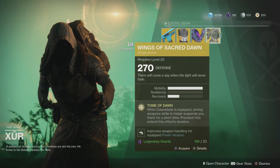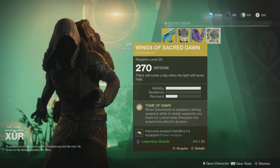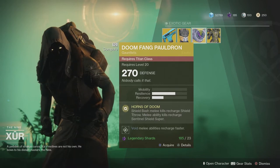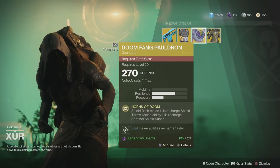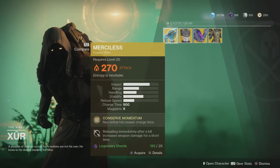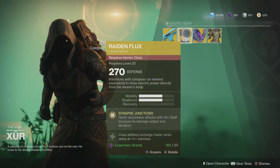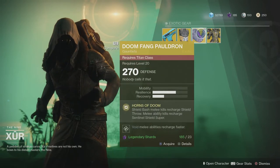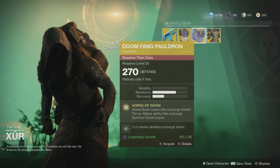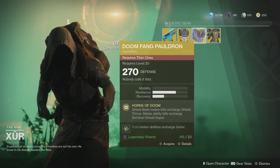I actually don't use Wings of the Sacred Dawn — I just don't use Dawnblade. But you should probably pick up as much as you can, to be completely honest. It's only 23 legendary shards, I say it's worth it. Definitely get Merciless — it's one of the best PVE guns in the game right now. Raiden Flux is fun if you use Arc Strider, and Doomfang helps if you play Sentinel — you get your shield throw back quicker. So it's worth it.